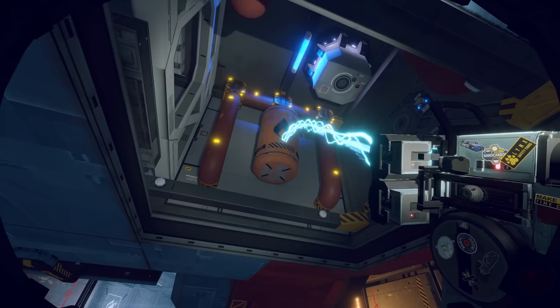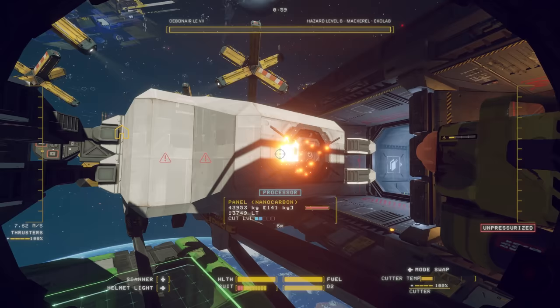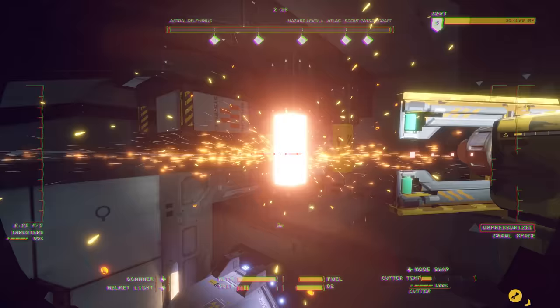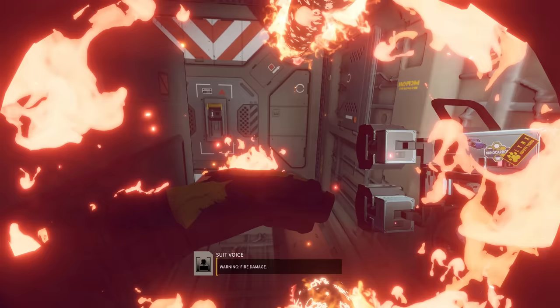With each shift, you must carefully tear apart your chosen ship while avoiding potential hazards such as explosive decompression, radiation, and even rogue AI. One accidental cut could mean a total shutdown of the ship's power, a catastrophic explosive event, or even the total destruction of the ship itself.